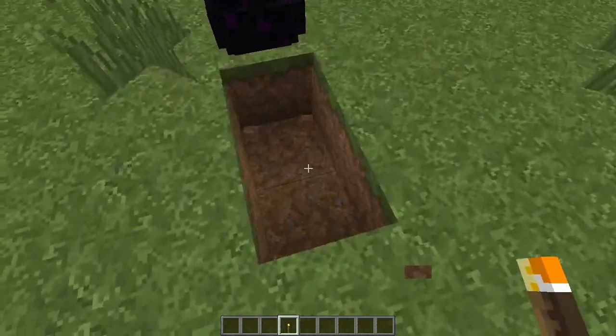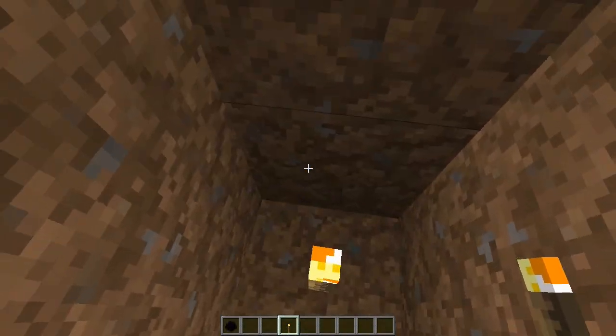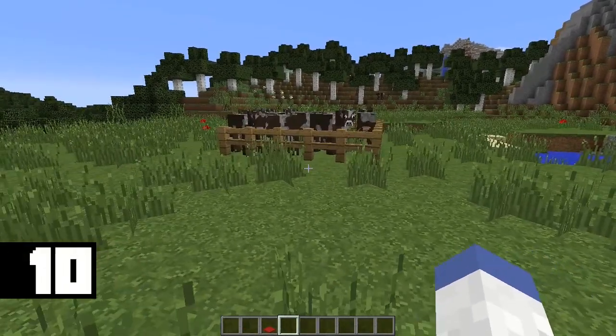If you accidentally place down your dragon egg, an easy way to collect it is to break the blocks underneath it. Placing a torch and breaking the block will pop the egg off and you'll be able to pick it up.